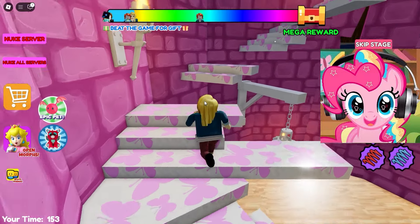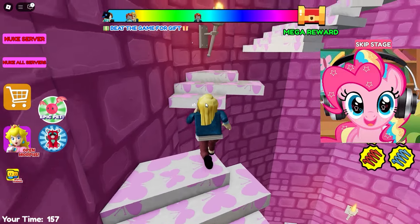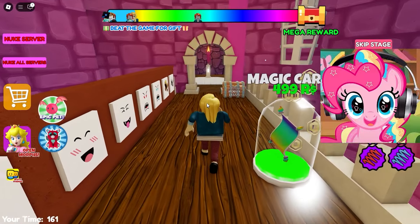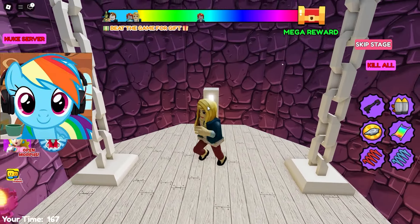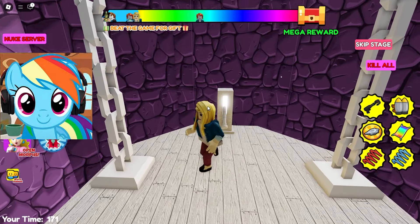We are now climbing up this broken ladder — you have to climb as high as possible to get to the next stage. Here is the bridge that leads to the lift. We'll get out of here. I wonder what location we'll be in right now? It could be anything! We'll get up and find out. Apparently it's a prison building again. That's very good.